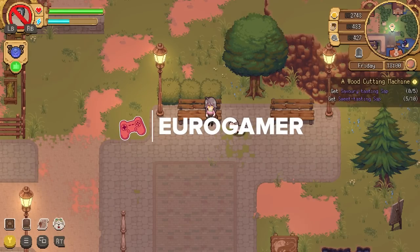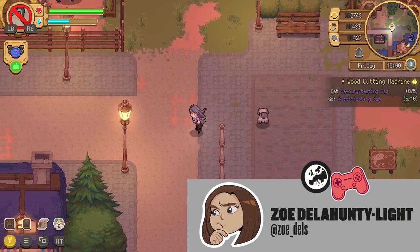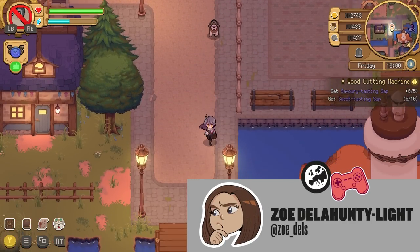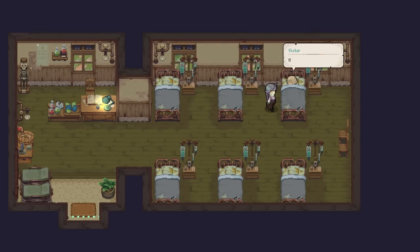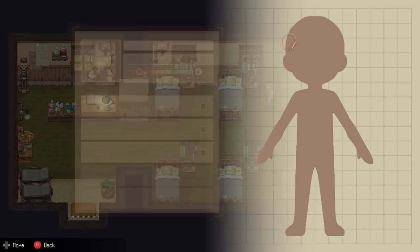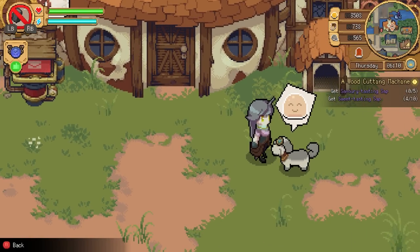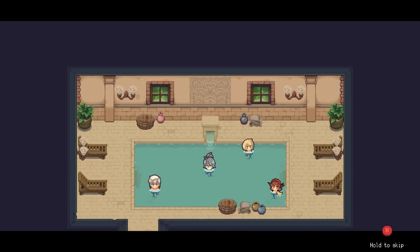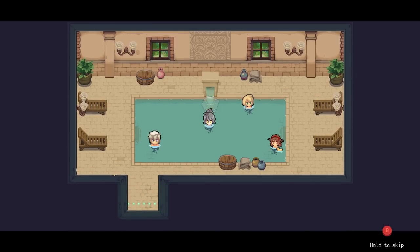I'm Zoe Delahunty Light and being the lone chemist in Moonbury is quite the responsibility. Potion Permit has you handling the bumps, scratches and ailments of the residents of Moonbury, but while you're trying to do so you've also got to win over the townspeople and overcome their suspicion of you, the newcomer. When I put it like that, Potion Permit sounds pretty nifty.